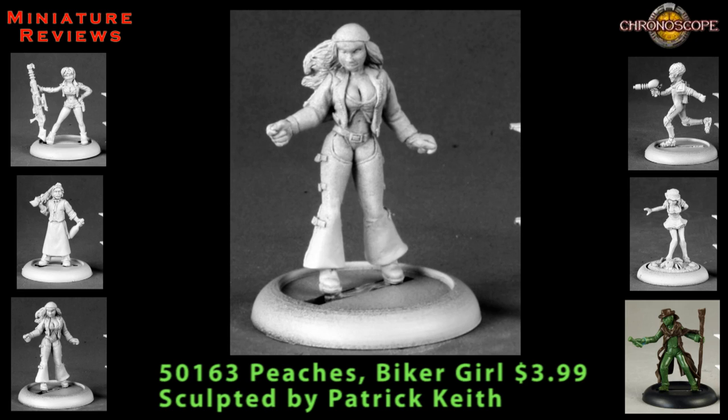Here we have Peaches, and she is described as a biker girl. This is a single-piece miniature. She is wearing chaps and a jacket — her biker leathers — but it looks like she's wearing a bikini under that. You can see the bikini bottom and the bikini top. She's showing off a lot of cleavage but she's not carrying any weapons or equipment. There are several straps and buckles and extra details along her chaps and her belt. I think you could get the most use out of her in some kind of post-apocalyptic game like All Things Zombie, or maybe in Pulp City or some kind of superhero game where she's part of a gang of normals that the supers have to deal with.